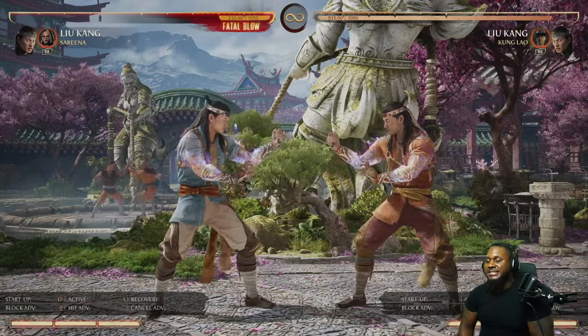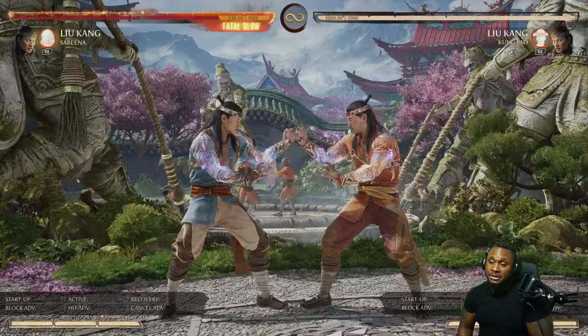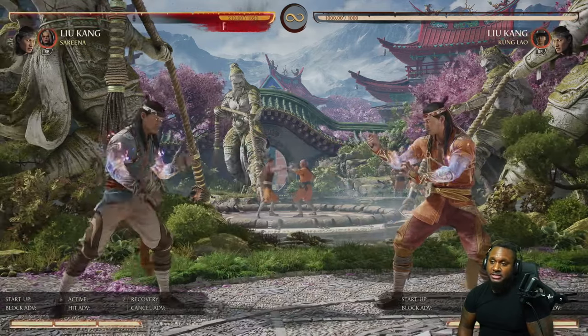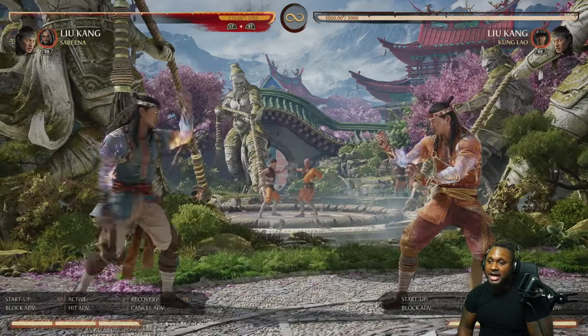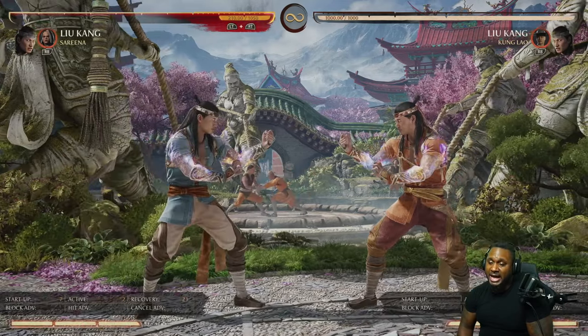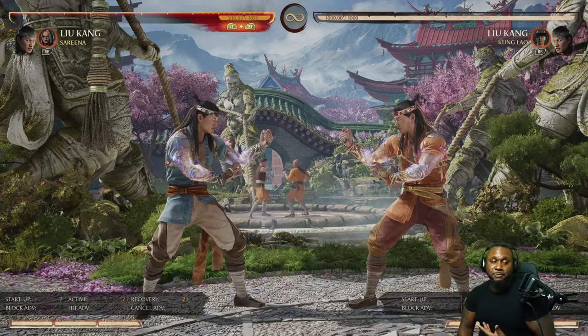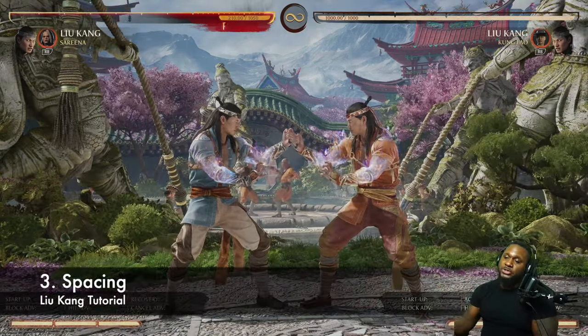Both of those start high, and that's the tricky part about Liu Kang that frustrates people — for some odd reason Liu Kang has five highs. Standing 1 is a high, standing 2 is a high, standing 3 is a high, standing 4 is a high, and f1 is a high. So all of those are highs, which makes Liu Kang tricky.